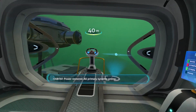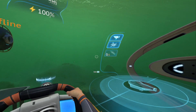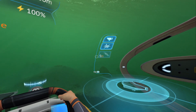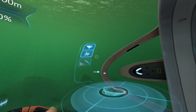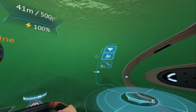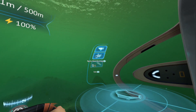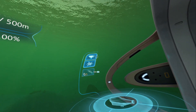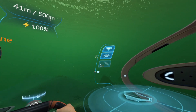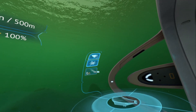Without the mod, the cursor image on interfaces like the Cyclops and map room is not positioned where the actual cursor is, so placing the cursor over interface elements like the silent running button would not work — you'd actually have to put the cursor somewhere off to align it with the button. The mod fixes this alignment issue, and the cursor now works as expected in all interfaces including the map room.